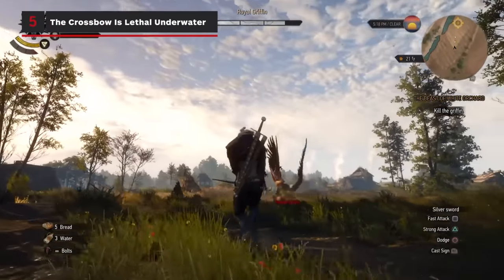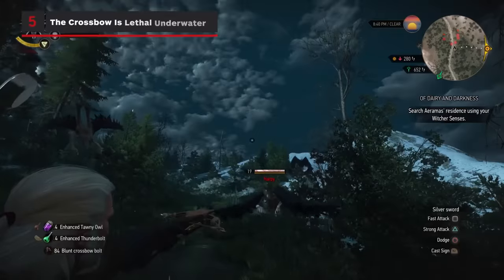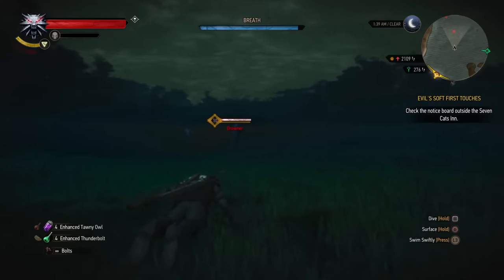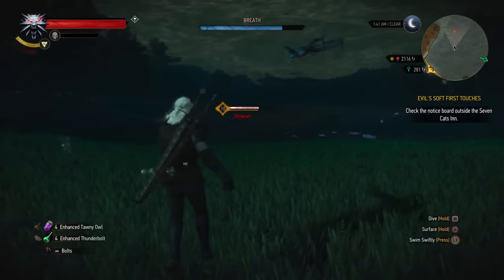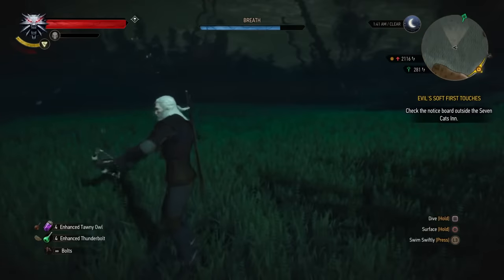The crossbow is often lamented as one of Geralt's weaker tools, but other than being a good way to hit flying enemies, it's literally your only line of defense underwater, and can even insta-kill certain creatures that will take quite a few hits while on land.